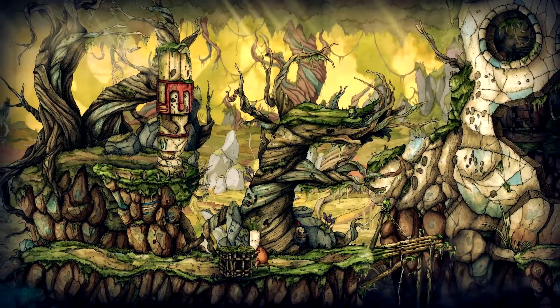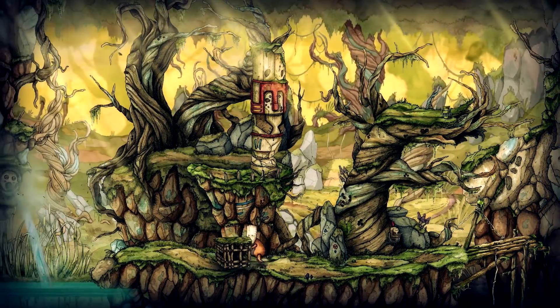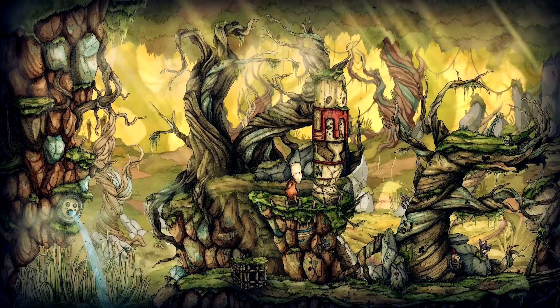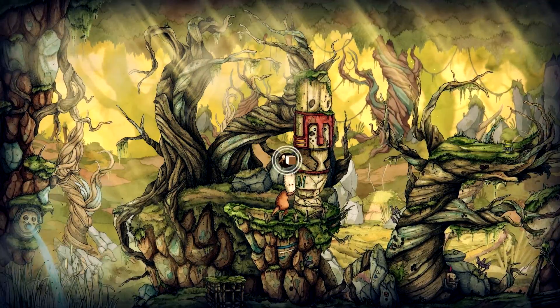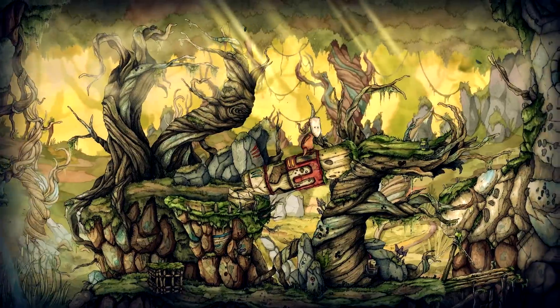Gameplay wise, it's very standard platforming stuff — movement, jumping, running, etc. But there's also a lot of little details worth keeping in mind, like when you're near enemies you'll automatically creep, and if you do other movements it could disturb them, and if they're near a drop you can sneak up and push them off. These are all easily forgotten when you've picked up five items and you're trying to work out where to use each one, combined with all the various interactions you get with the candle itself.